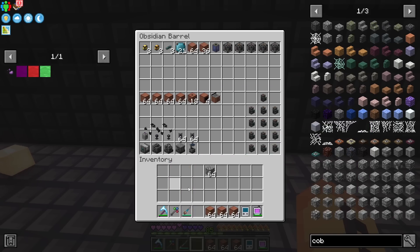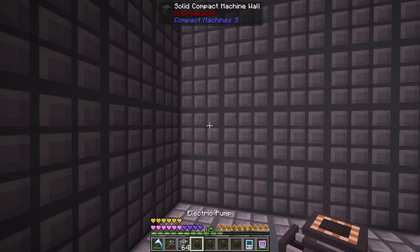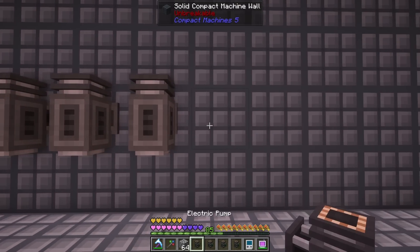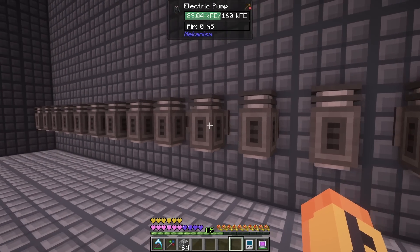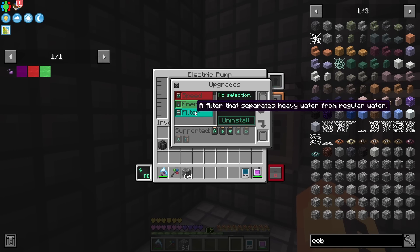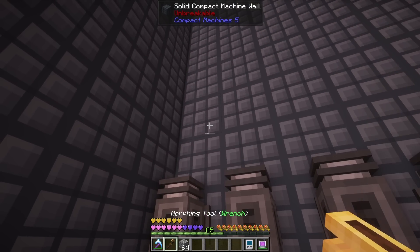Let's drop this stuff off and grab our pumps. We'll also need the cables and the electrolytic separator — that should be our initial setup. These things are a little weird to rotate, they rotate a little funny. Basically what these do is pull the heavy water we're going to require to make deuterium straight from water sources. They have to have the filter upgrade, otherwise it just pulls regular water.